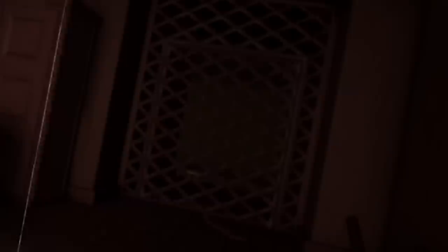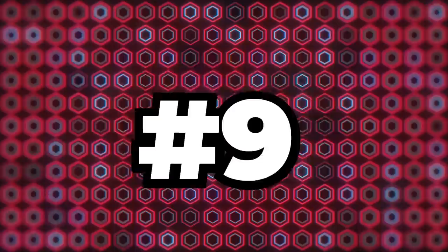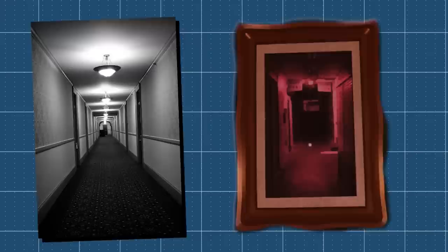Number 8: more paintings have been solved. The first one is this weird painting called Alien Maze, which is actually a reference to Phaser Blast from Five Nights at Freddy's Security Breach. Number 9: this painting labeled The Alley is also another reference, this time to Level 474 from the Backrooms.